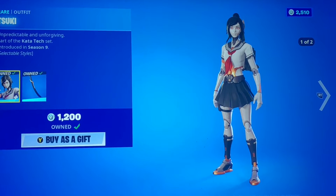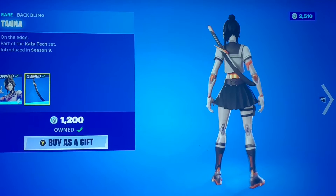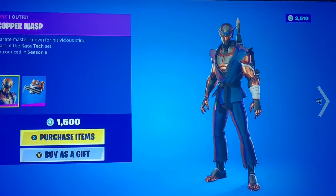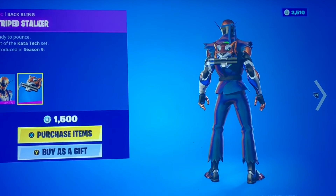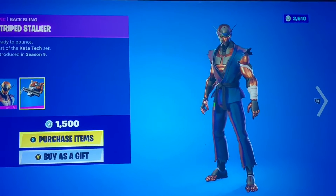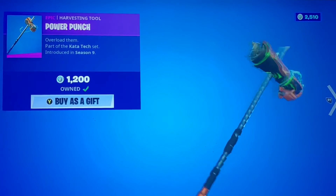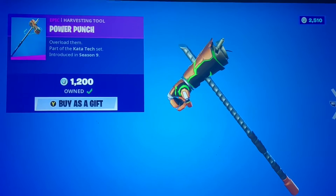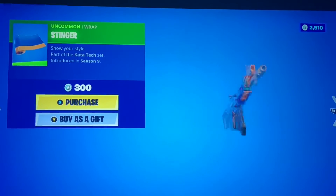We have Zuki with the human style along with the Tana back bling. We have Copper Wasp with the Striped Stalker back bling. I feel like people like the female one in the set more, but this guy honestly isn't too bad — especially his Power Punch pickaxe, this one's really nice. We also have the Stinger Gun wrap, which of course goes with the male skin.